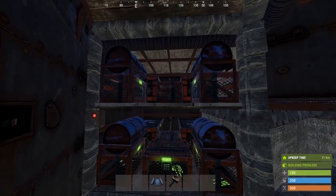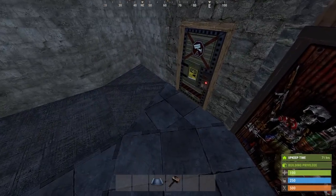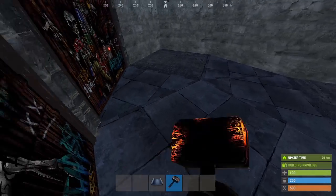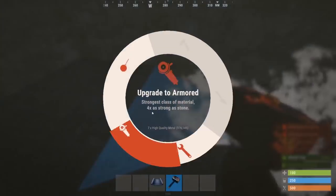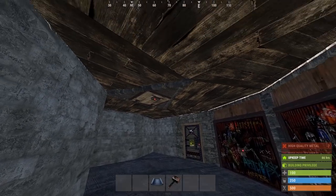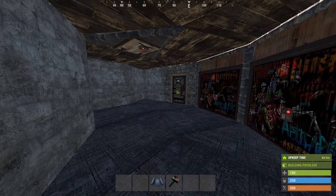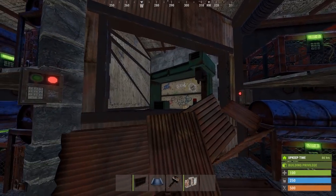Now we'll want to upgrade all of the remaining floor tiles to HQM, and especially armor this half wall. We'll finish the loot room walls here. Now the easiest way to ensure all of the ceiling tiles are HQM is simply to go up to the second floor and upgrade everything that isn't. Remember, we have all this space up here to make good use of, which is exactly what we're going to do next. But you have to jump in here and upgrade this wall to HQM too.